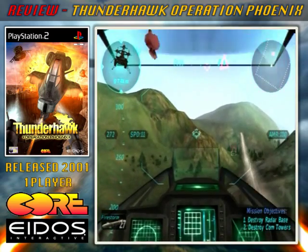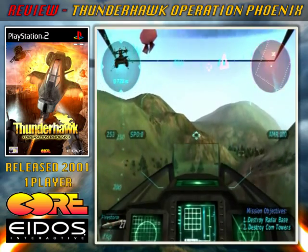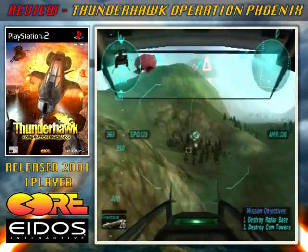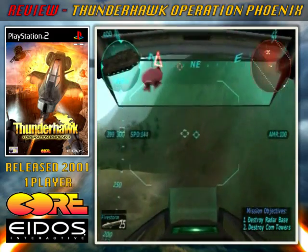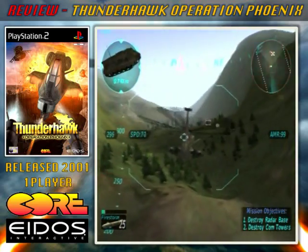So what's the Thunderhawk series all about? Well, you're essentially given control of an attack helicopter in which you must complete various military operations, all in the name of giving a middle finger salute to global terrorism. The Thunderhawk series was developed by Core Design, with the first game appearing in 1993 on the Mega CD to pretty much critical acclaim.